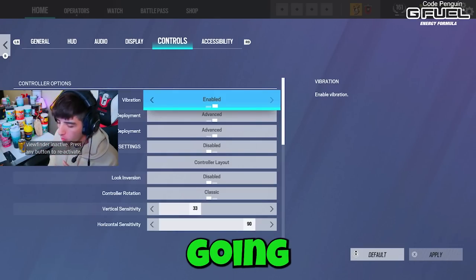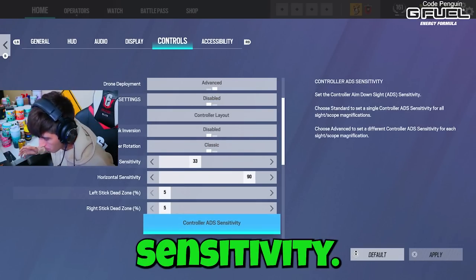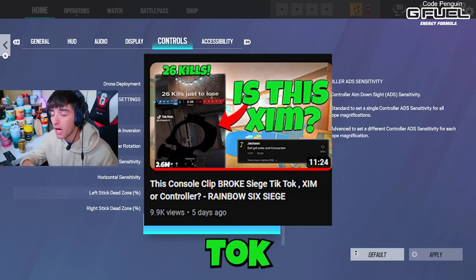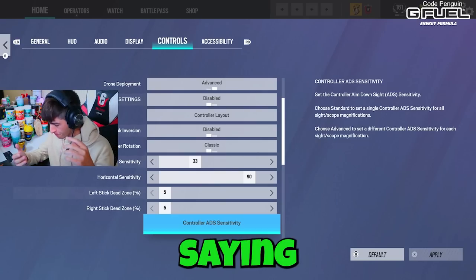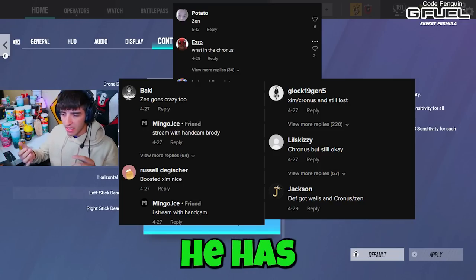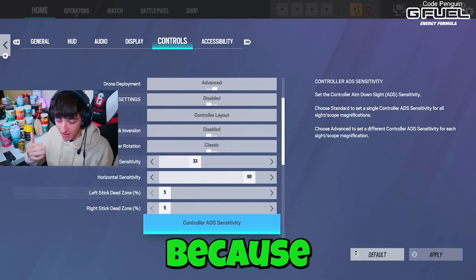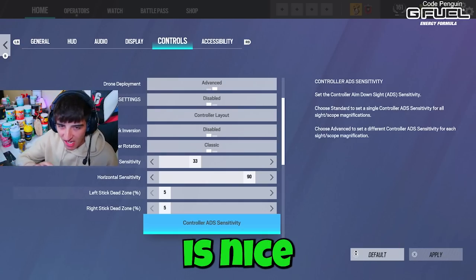Alright, so in today's video we are going to be trying out a no-recoil sensitivity. I got to this conclusion because if you've seen my last video, we essentially watched where this guy on TikTok dropped 26 kills with this sensitivity, and everyone was saying he's Cronus, he's Zen, he has no recoil, his mouse and keyboard. So does he have no recoil because of the sensitivity? We gotta find out.